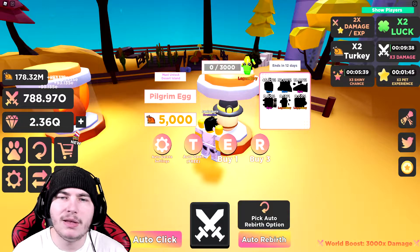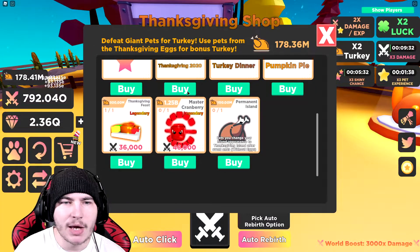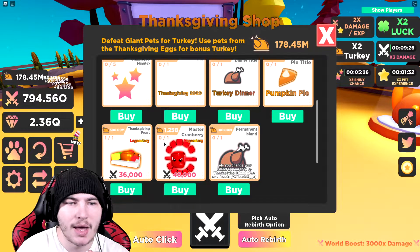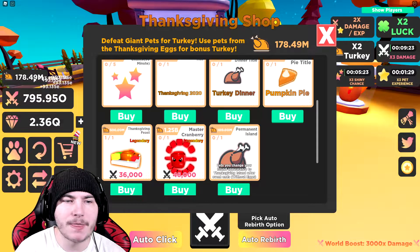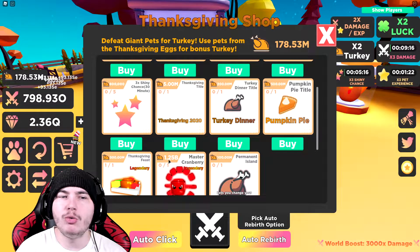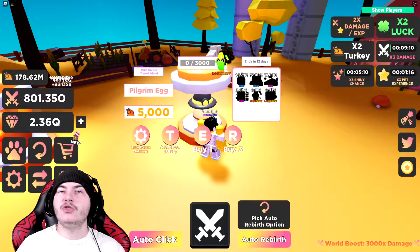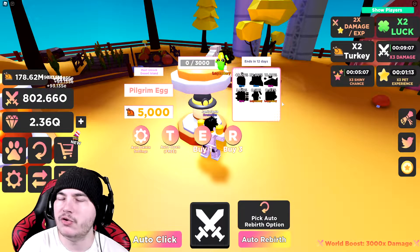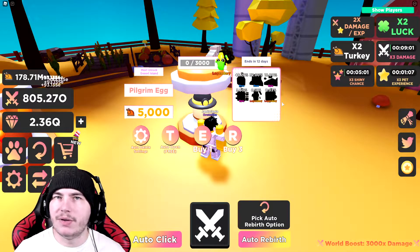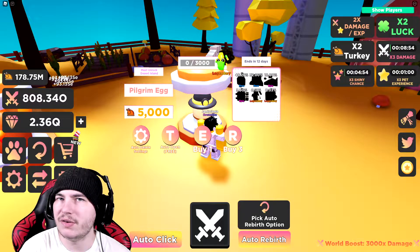In this video, I'm gonna try and get the legendary pet — but not just the legendary pet, I'm also gonna try and get it shiny. We have the permanent island where we'll be getting the master cranberry, but I'm about a billion off at 1.2 out of 2.5 billion. Also got pumpkin pie and turkey dinner, so we basically need like 2 billion turkeys. We're gonna be grinding a lot. I'll be back whenever we get the legendary pet, and after that we'll try for the shiny one. For the next video, I'll try for the secret pet and the shiny secret pet, which usually takes a long time. Let's get into hatching.